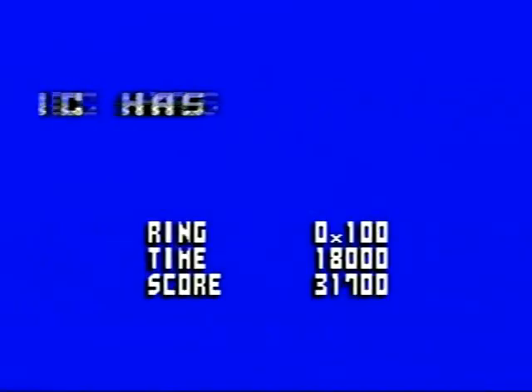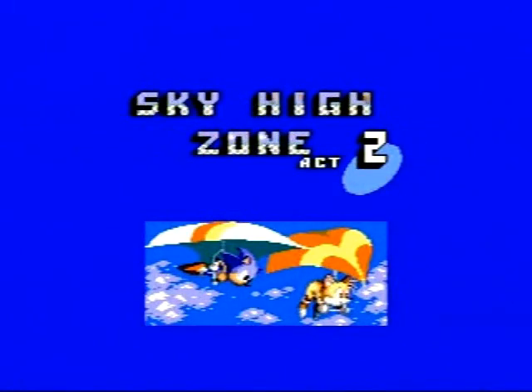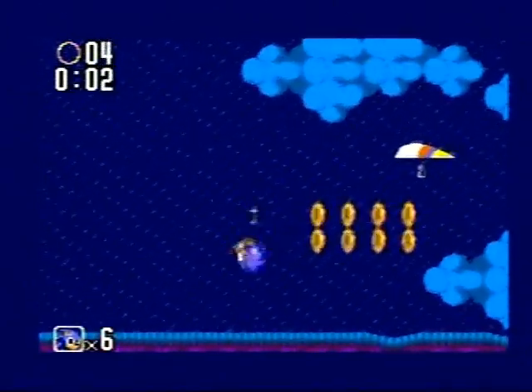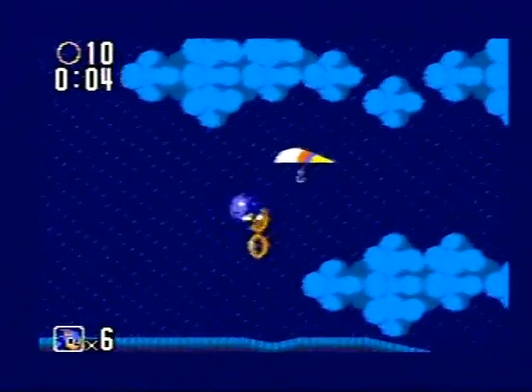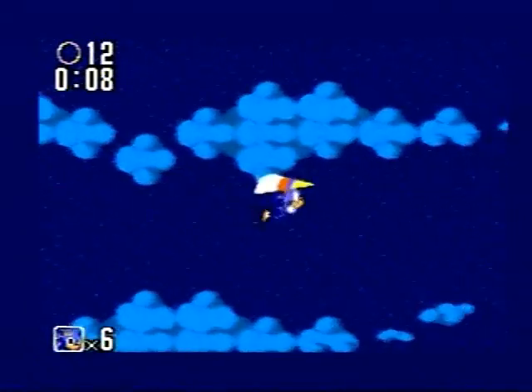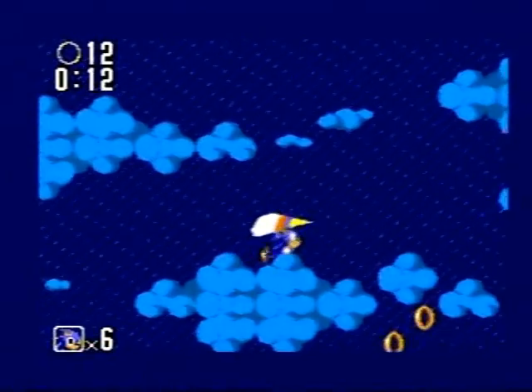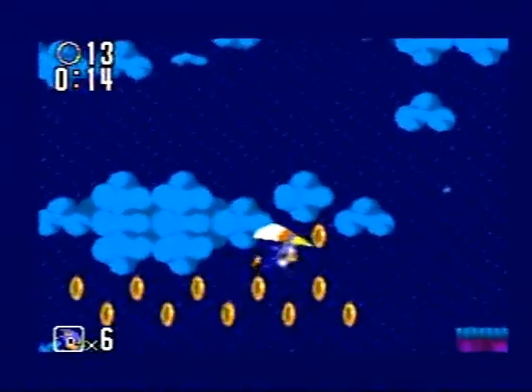People — myself included — when I first used to play this game, I used to flop around like a freaking fish in the air because I didn't know how to use the hang glider. All you have to do is press the back button and down at the same time on the Sega controller. I'm playing with the Sega Genesis controller because I'm playing it on the Sega Genesis.